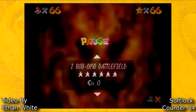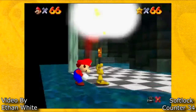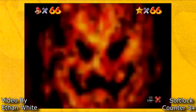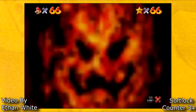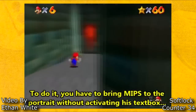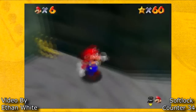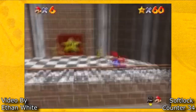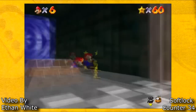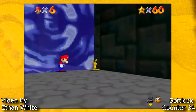Huge shoutouts to Ethan White for finding these painting softlocks — these yellow subtitles were written out to explain it in his video, and he explained it really well. Ethan White also found a way to do this softlock on the Dire Dire Docks painting. This one is incredibly impressive because transporting MIPS to the Dire Dire Docks painting without actually picking him up and only picking him up with bonks is incredibly difficult to do. A link to Ethan's full video will be listed in the description below.